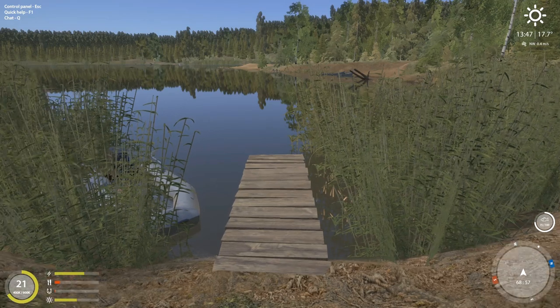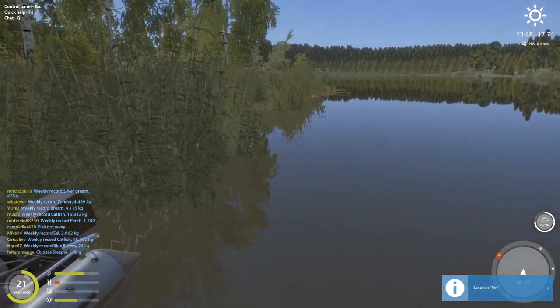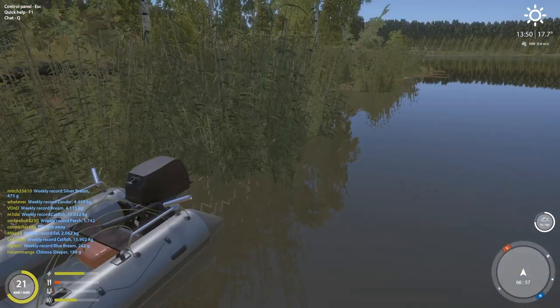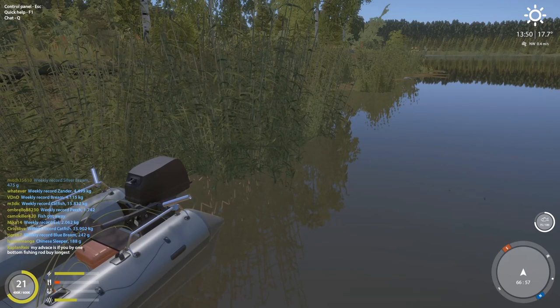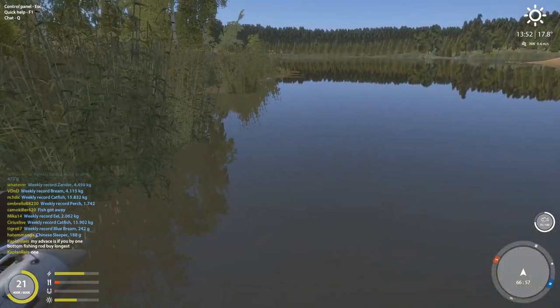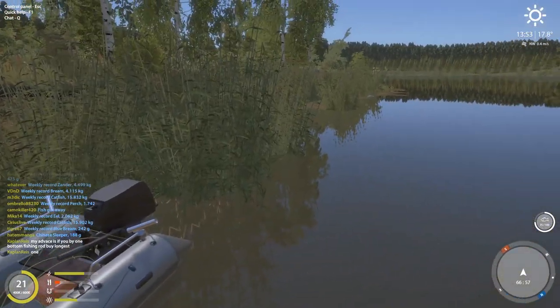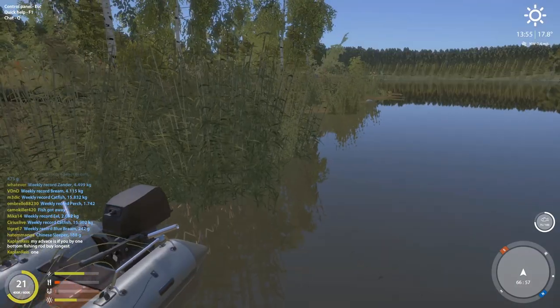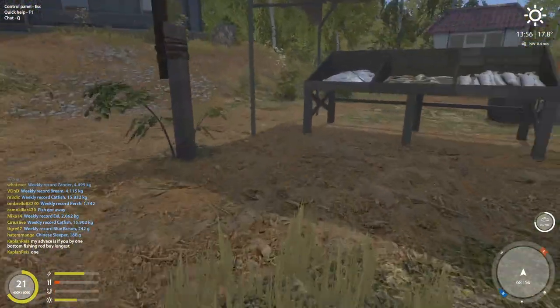We'll start with a few of the places I like to fish. Right in through here and through these reeds right off the dock is a pretty good place, and even on this side here you can catch some fish — that's probably the first one I'd start with. The coordinates are 66 57, and you can catch a variety of species but I find I catch a lot of perch there.